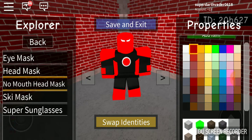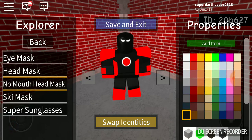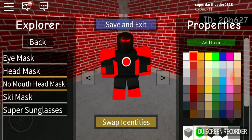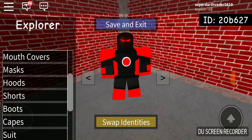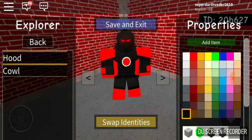Red lenses — edit lenses, make them red, make them glow. Add item. Next we have to get the hood and make it red.